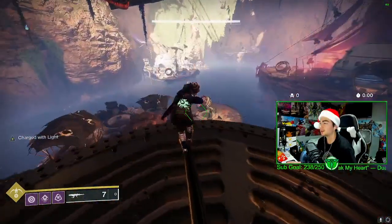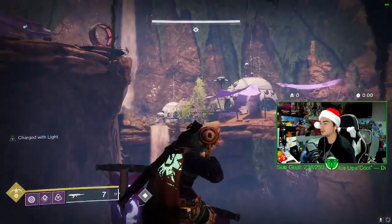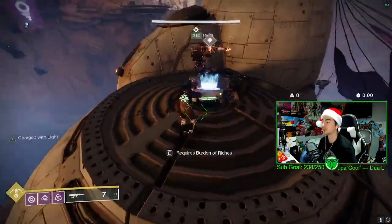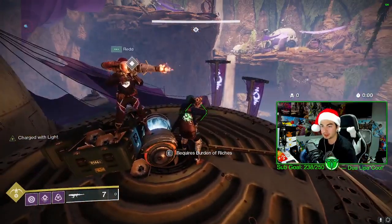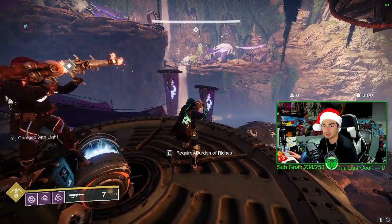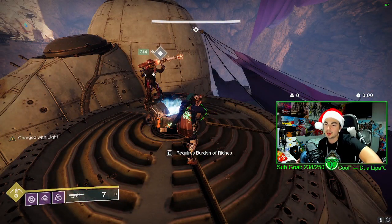If you want to get the catalyst for free, literally all you need to do is jump across there, help you out, shoot a vandal, pick up an engram, and run back to this chest. That is literally it — it will take you a couple minutes to get the whole catalyst. You don't need to do the rest of the dungeon steps because we have it done for you.